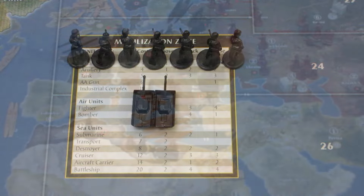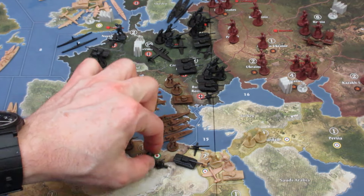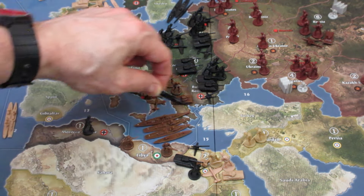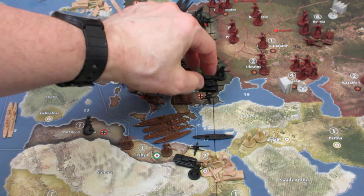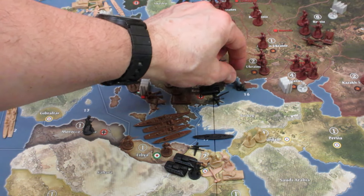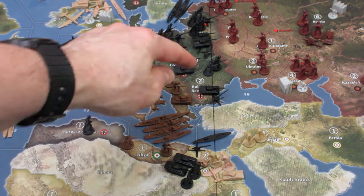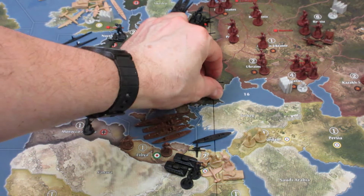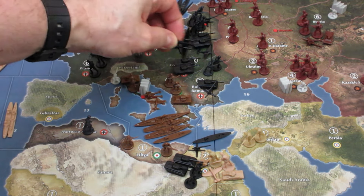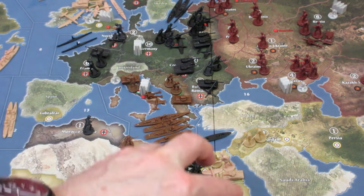We're going to start with the Rommel offensive. Moving a tank, artillery, and foot soldiers in. We have a transport that can move 1, 2 — moving into Sea Zone 15, picking up troops and bringing them over. Transports can carry 1 infantry and either an artillery, anti-aircraft gun, or a tank — so we're doing 1 tank and 1 infantry. We're also sending the bomber in — moving 1, 2, 3, 4 — so the bomber is part of the Africa offensive. There are still a couple of battalion troops in Libya.